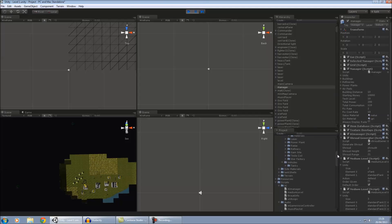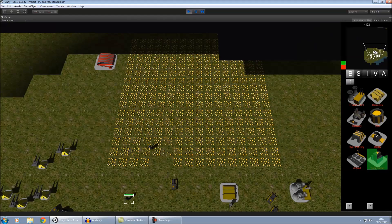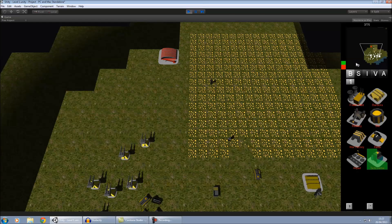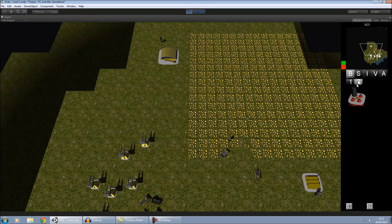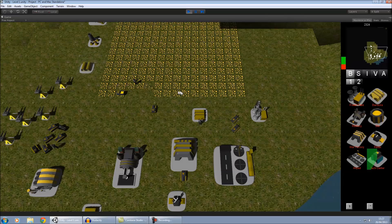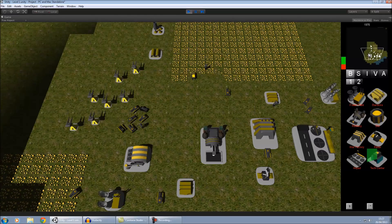If I add in an enemy construction yard and send my engineer into it, I will then get all the build queues of the enemy. Once it's taken over, a new building menu appears and we can now begin to build the enemy buildings. It's only a prototype so a lot of it wasn't finished — mainly the content creation, because I'm not too good at it and I don't really enjoy it.